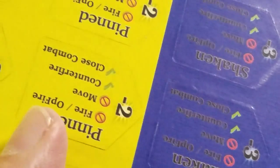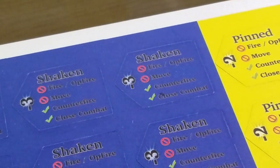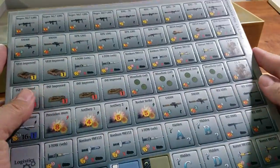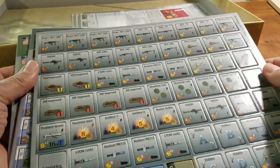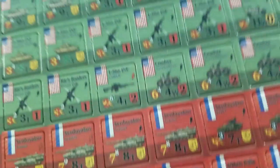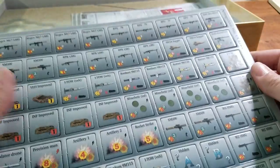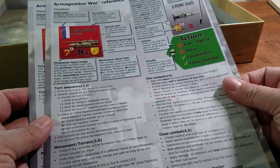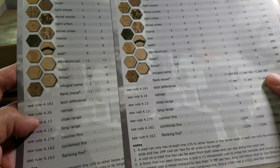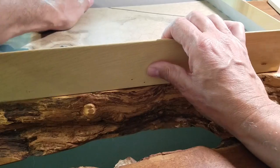It's a nice mechanic — a nice user interface feature. On the backs you've got shaken, pinned, and more weapons. There are charts and reference tables explaining what everything means, two of those for two players. There's a terrain chart on the left-hand side — still not in alphabetical order, but there you go. Maybe he doesn't do it just to annoy me.